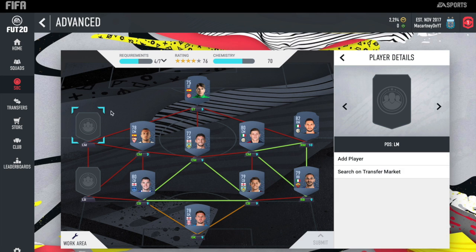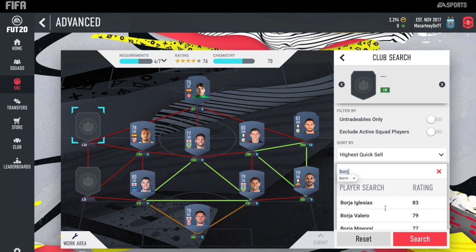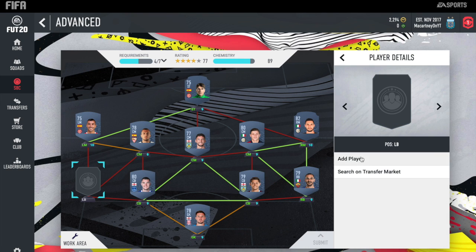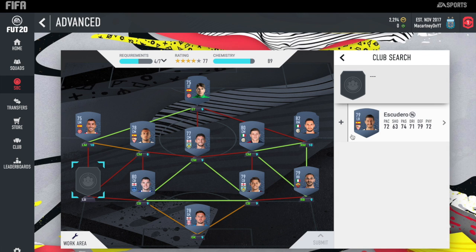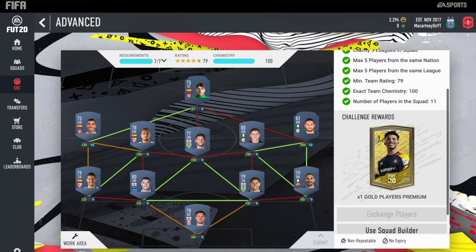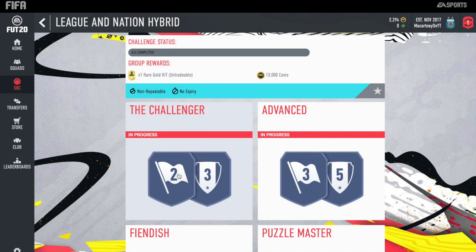If you don't have the coins, wait until the full release comes out. I'm not completing this SBC simply because I don't have the coins. At left mid, we do have Borja Garcia. And then finally at left back, we've got Escudero, 79-rated left back from Spain. That's the second squad completed — 7 out of 7 requirements, 79-rated, 100 chemistry, players from same nation max 5, same league max 5. Fairly simple to complete. You will be getting a premium gold players pack in return, which is a 25k pack.